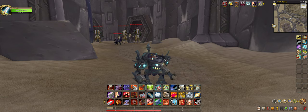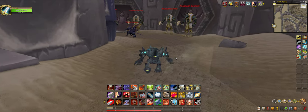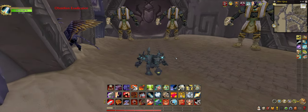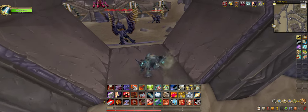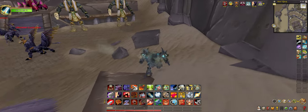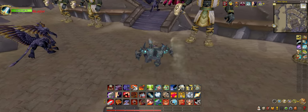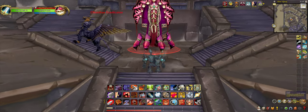Hey, what's up guys, today I'm gonna be doing Anchorage once again, but this time with a slight twist. This instance does drop a certain boot appearance. Where you get this item is from the second boss, the second bug trio boss fight in the instance.